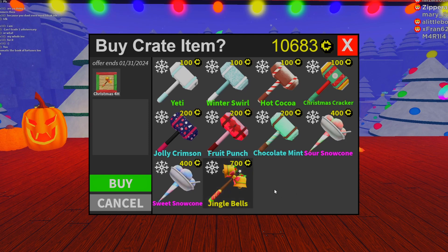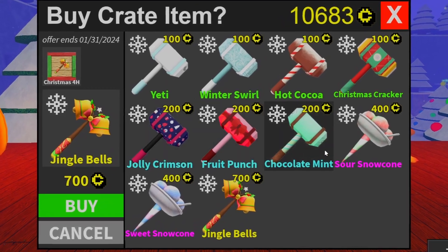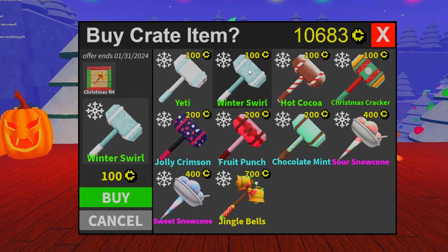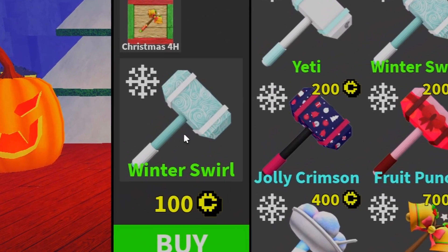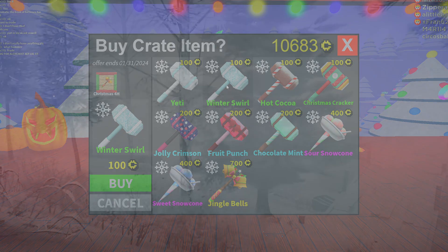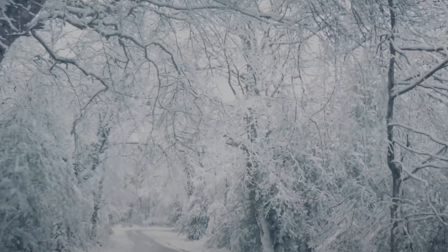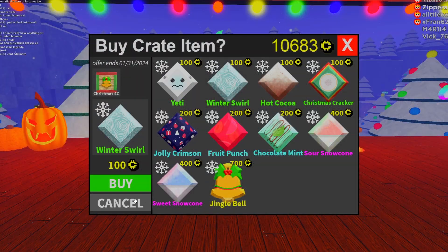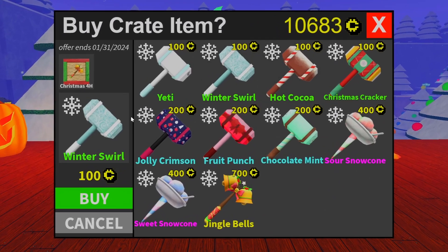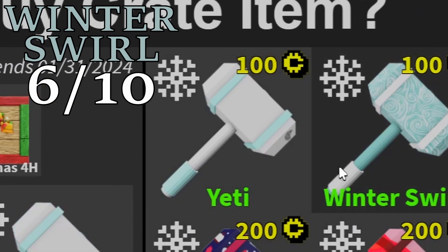I just decided we're going to only showcase the legendary ones. I don't want to go through all these. Winter Swirl — you got a little art design here and a little swirl fest going on. It's clearly meant to represent the cold rush of the lack of developer support for this game. It's just so cold. Freezing. Anyway, pretty good. I give it a six. It's not my thing. Yeti, like, it's clean. This one, yeah.